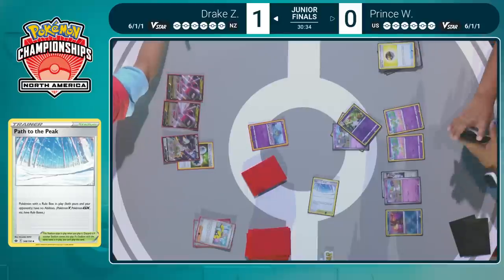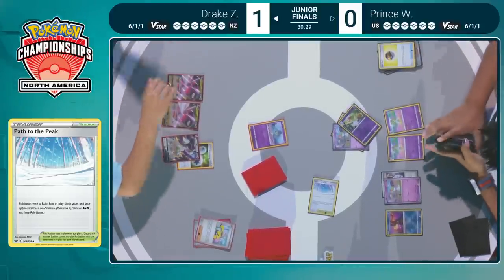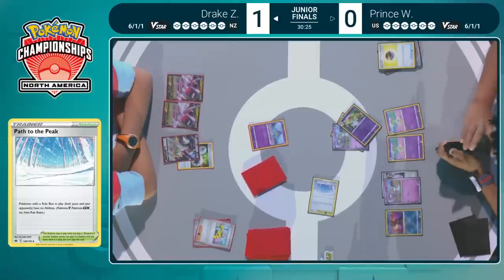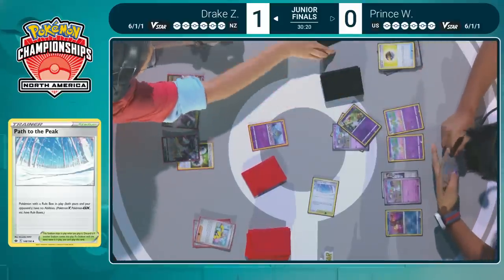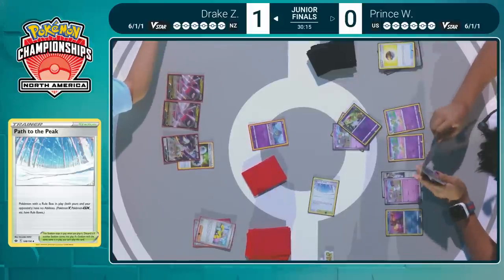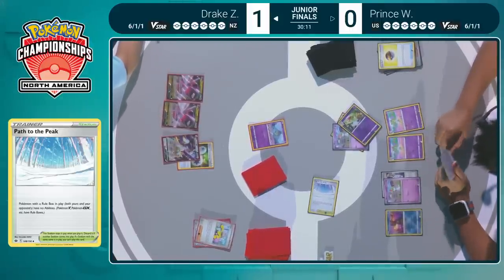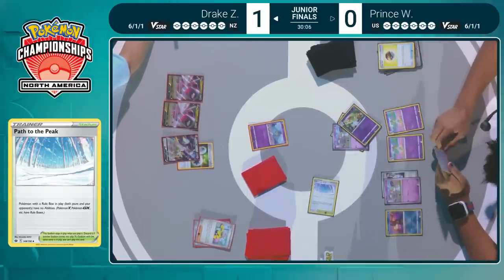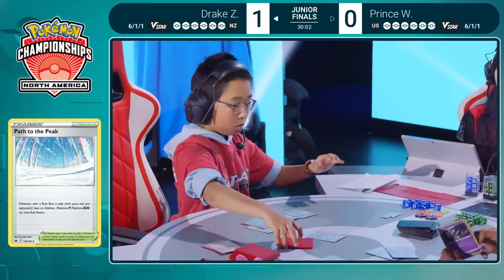Huge props to Prince bringing this deck out here and putting it on the map. He does find the one copy of Path to the Peak that he plays, and this is a great turn to do it — shut down the potential of that Star Birth V-Star power from Drake. The perfect time to find this key stadium. This has been an incredible turn so far for Prince — all these Pokemon coming out, Path to the Peak for that disruption. Drake had some really awkward hands in game one, and this could just be the edge to put Prince out on top.